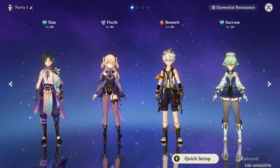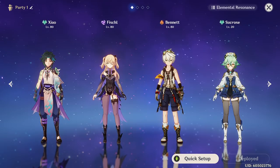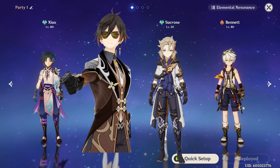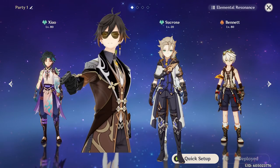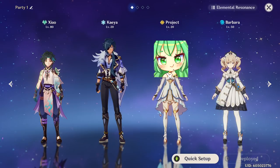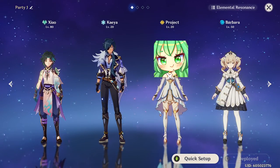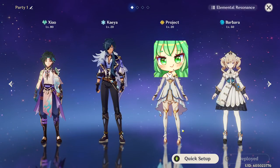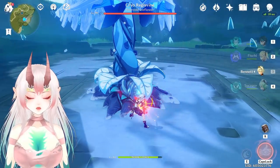A more balanced team would be Xiao, Fischl, Bennett, and Sucrose — replace Sucrose with Venti if you have him. Xiao, Zhongli, Albedo, and Bennett is fantastic as well for maximum damage boost, and Xingqiu can be squeezed into any of those teams. For the truly free-to-play route, Xiao, Kaeya as sub-DPS, MC Wind, and Barbara as healer works as an example for people who rerolled for Xiao and only got the starting units. And that is the quick guide to kicking butt with Xiao as free-to-play.